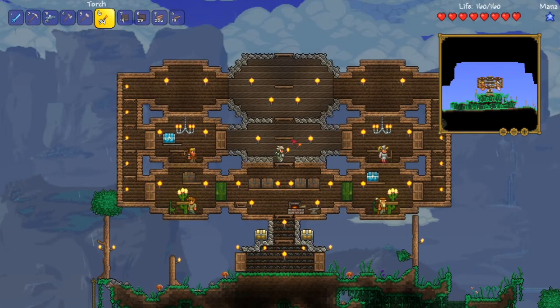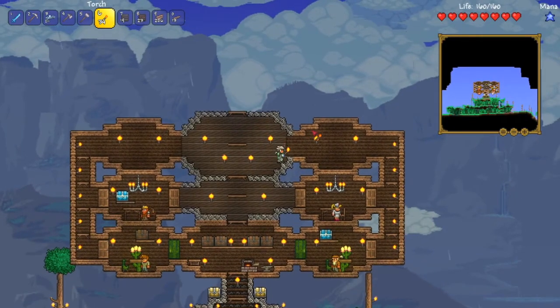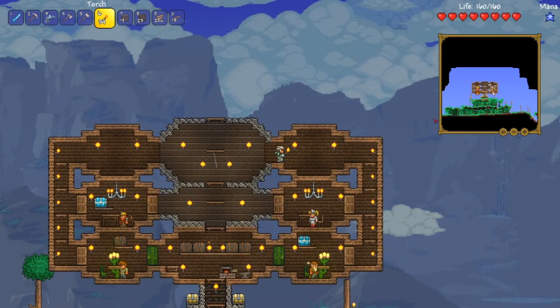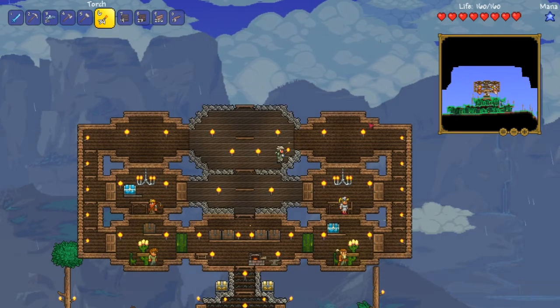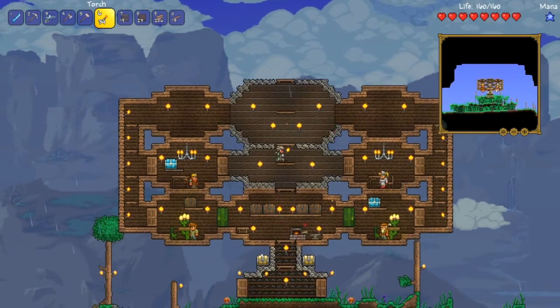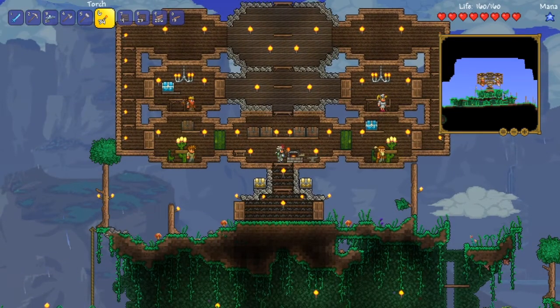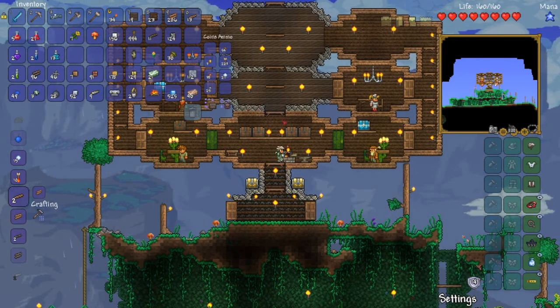And there we go, so we have the next layer of our house. What I think I will eventually do is build out this way as well, maybe in another color scheme. But for now I quite like this kind of little semi-floating tower box we have going on here - I think it's looking good. One thing I want to do quickly is tidy up my inventory, so I will be right back after that.